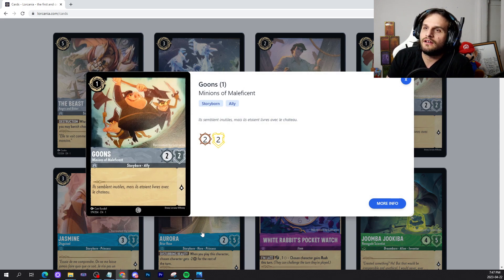Next up we have the Goons. It's a 1-drop, 2-2 for 1 lore — another vanilla. We've seen the Flounder, we know this already exists. It's fine for the early game and that's about it.